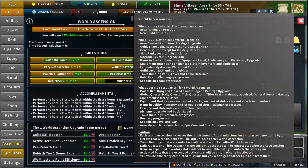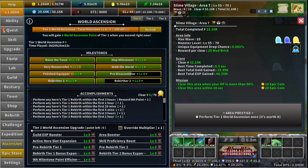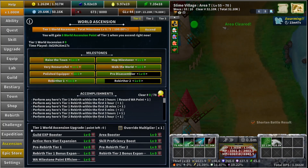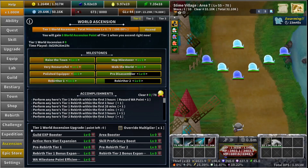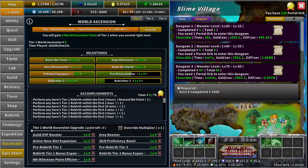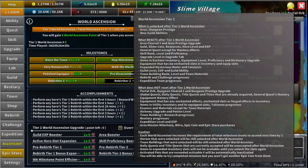So what does it keep? The first thing is going to be your portal orbs, your dungeon cleared number, and your dungeon prestige upgrades. Since this will probably be your first time ascending, you don't have dungeon prestige — that's something you get after. But your dungeon completed count will stay, and also the amount of portal orbs you have will also stay.